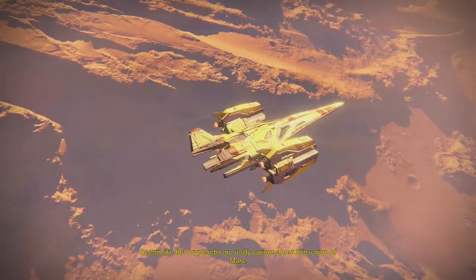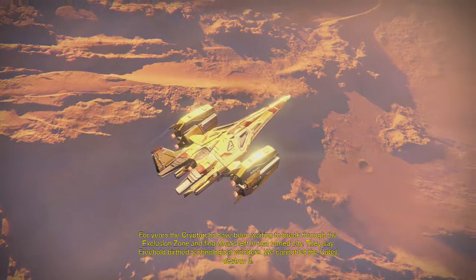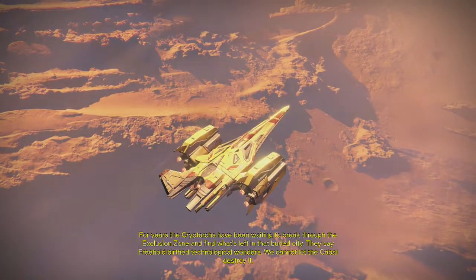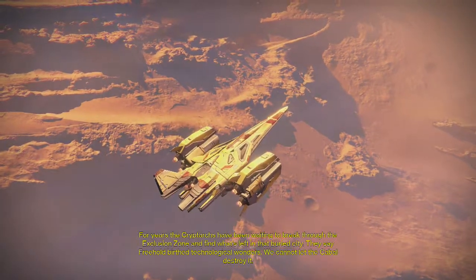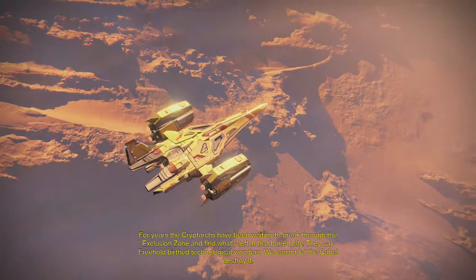Martian jumping beans, just hopping around everywhere — kind of funny. It seems like the cryptarchs are really curious about this region of Mars. For years the cryptarchs have been waiting to break through the exclusion zone and find what's left in that buried city — Freehold. Birth of technological wonders. We cannot let the Cabal destroy it.